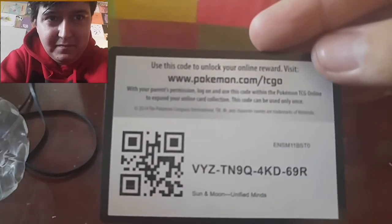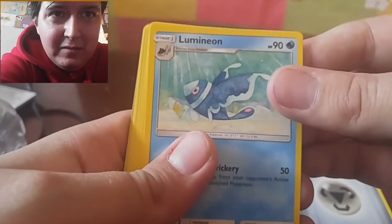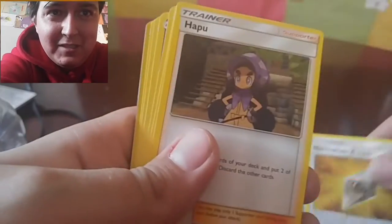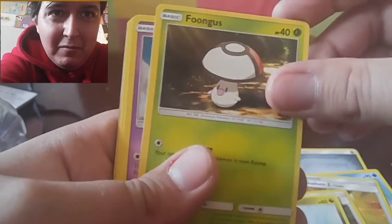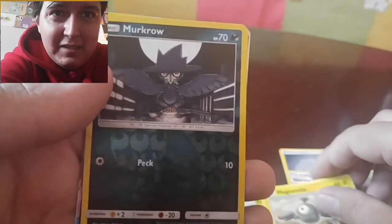Start off with the Unified Minds pack. I'll use the scissors because it's not opening. Cut that off so carefully, ever so carefully. So there's the code card, guys. Here we go. Metal Energy, Lumineon, Normalize and Z, Apu, Dartini, Fungus, Sneasel, Magnemite. The reverse is Marowak.